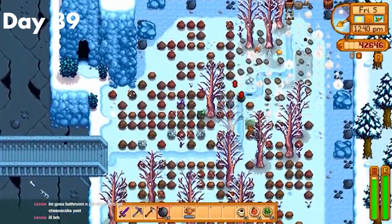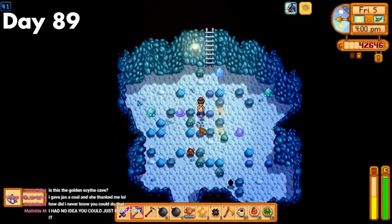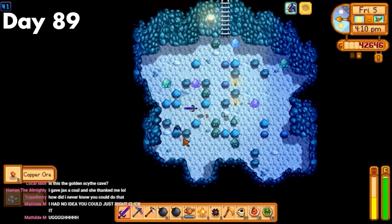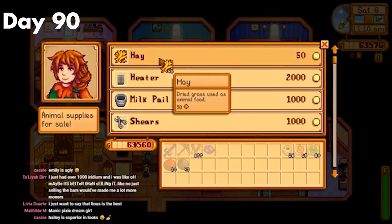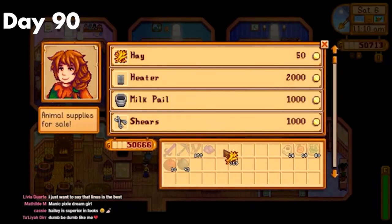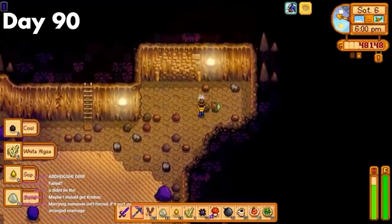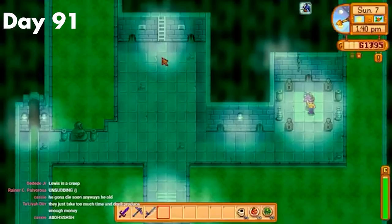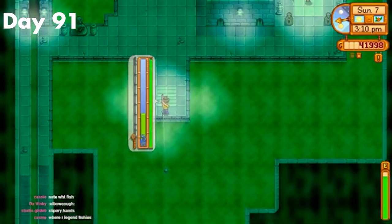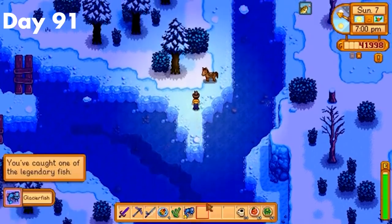Day 89. I cleared some of the quarry then got my golden scythe. Then since I was near the mines and I needed bombs for Skull Caverns but didn't have the dwarf scrolls so I couldn't buy them, I decided to farm up coal and iron for normal bombs. I also made around 10 megabombs just to be safe. I also managed to hit mining level 10 and decided to double my chances of finding coal. Day 90. I decided to feed my animals, since I'd run out of food sadly. After that, I headed over to Skull Caverns and started farming for combat level 10, since at this point I realized I was stupidly close to all level 10 skills. I didn't manage to get it today, but I made some really solid progress.